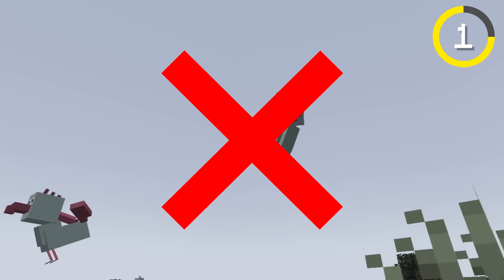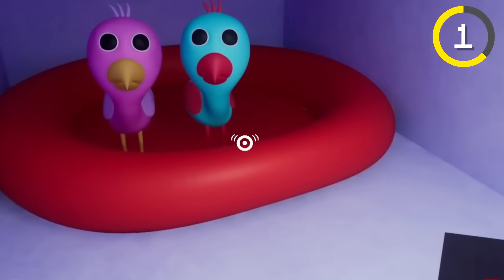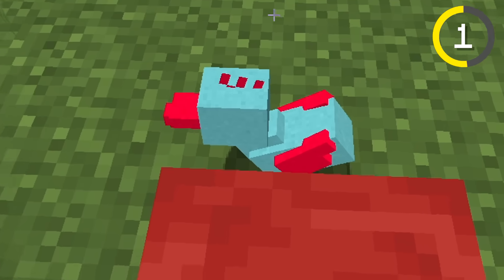I'm pretty sure dodo birds can't fly, so that's kind of a problem, but other than that they look great. In the game, you have to abduct all the Opilichicks and move them to their bed, so I decided to try that in Minecraft as well. Who is this? Where did the Opilichick go? That was interesting, but I mean, it worked.